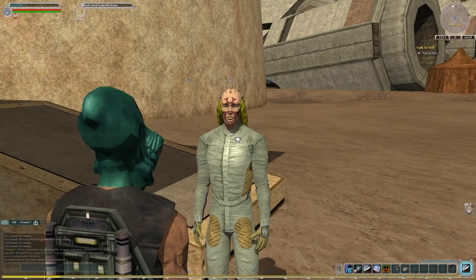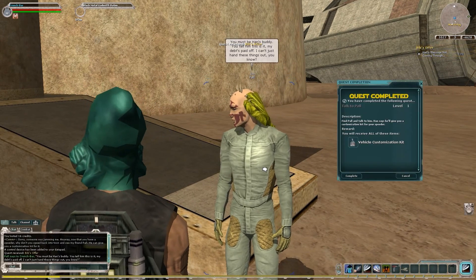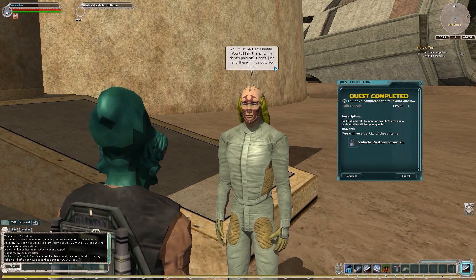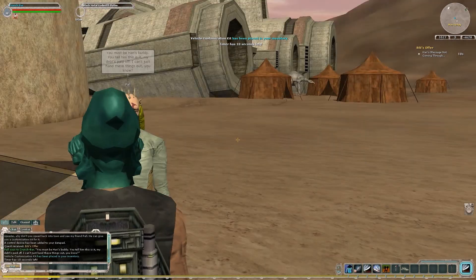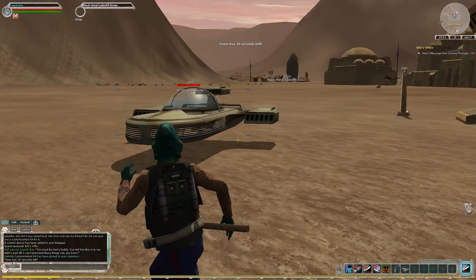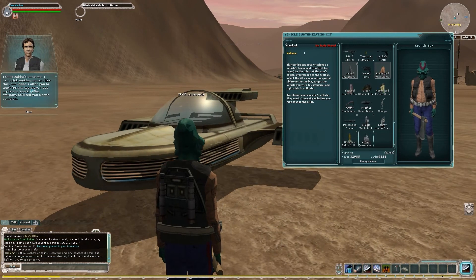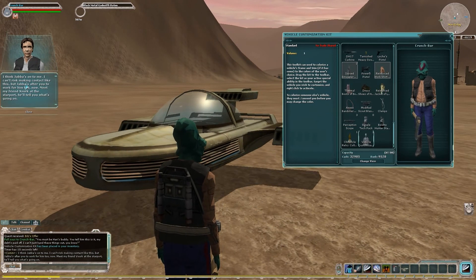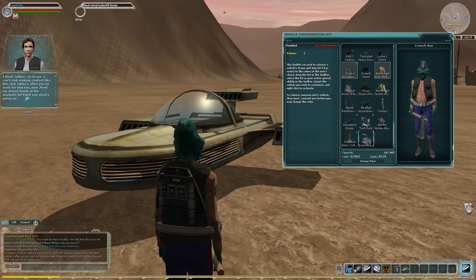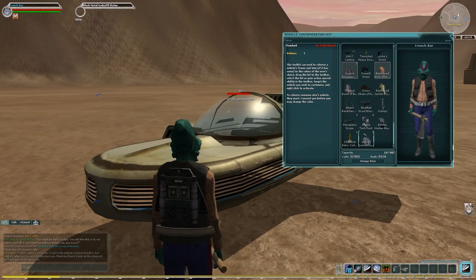Hey Paul. You kinda look like a girly man, I have to say. He must be Han's buddy. You tell him this is it — my debt's paid off. I can't just hand these things out, you know. Well, I think you can, honestly. They're not worth that much. Oh hey, Jawa. Now we have our vehicle customization kit. I think Jawa's on to me. I can't risk making contact with you like this. But Jabba's after you — wants you to work for him too. Meet my friend Vork at the starport. They'll tell you what's going on. Oh okay. Well, just hold your horses, Han. I wanna pimp out my speeder.